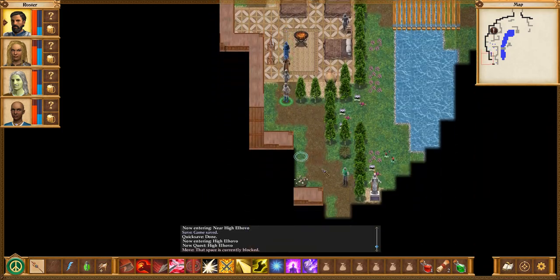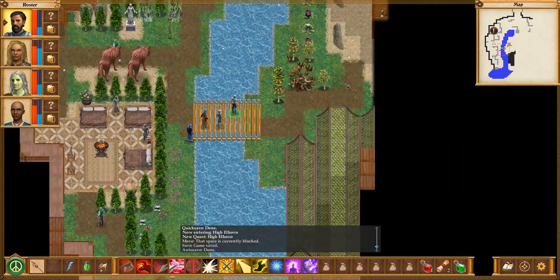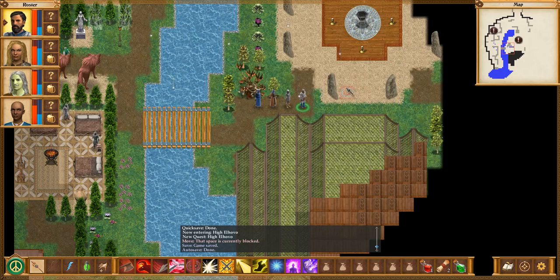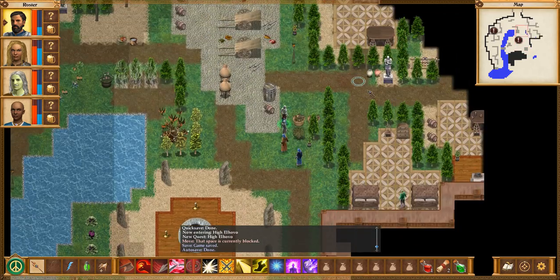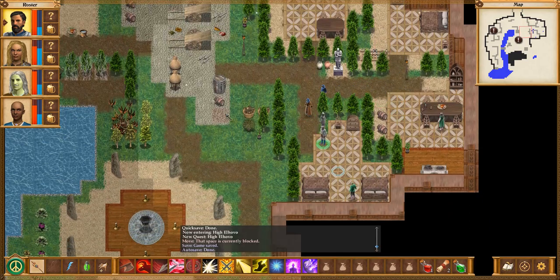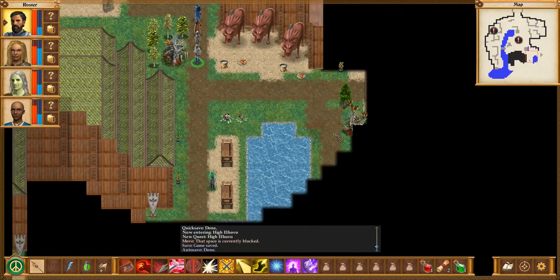There is a magic circle in the middle of High El Hovo. You can sense power coming from the stones and the trees — nobody is here right now, but if a powerful spell is to be worked, this is where they will do it. Maybe there aren't as many people here to talk to as I thought, but obviously there's going to be the council itself.